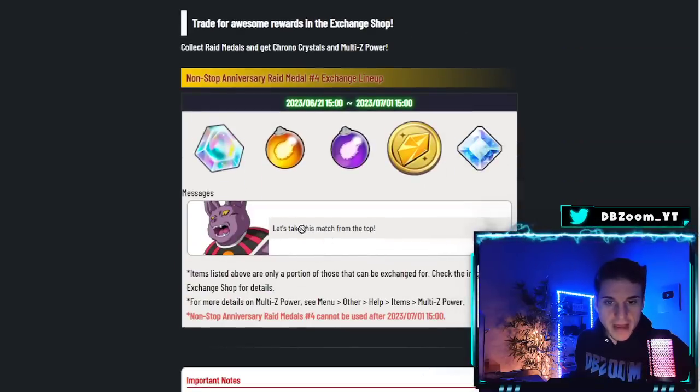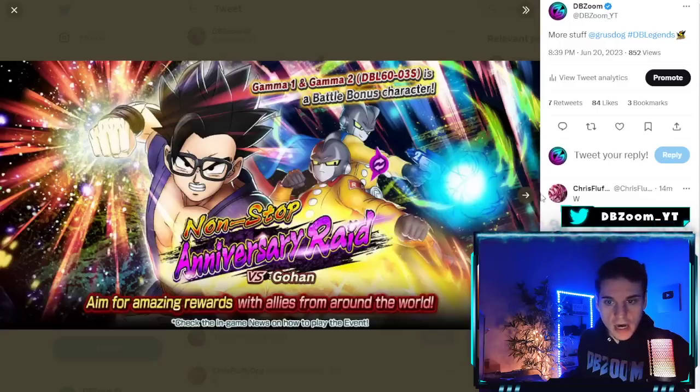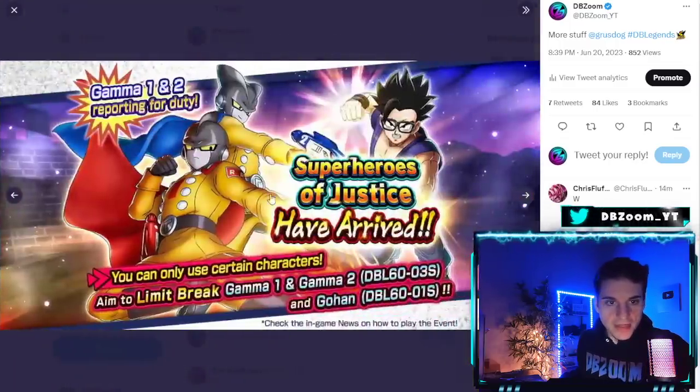We also have a new PVP message: 'Let's take this match up from the top' — it's a Champa quote. Some data mines are still coming in as I'm recording, so we'll probably get more PVP messages, including when the new PVP season starts next week.